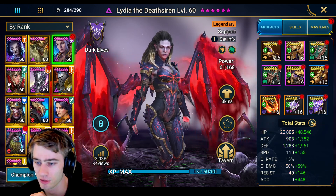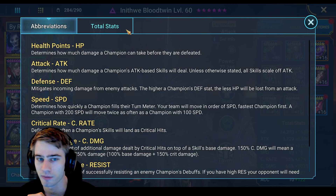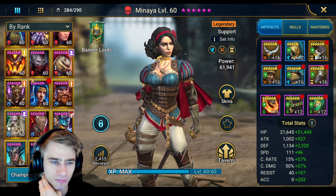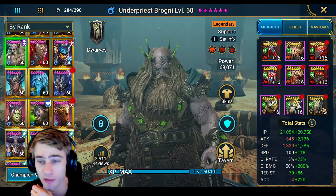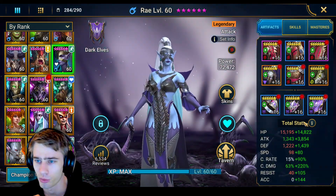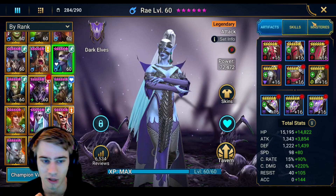Lydia in my guardian build - really tanky with a lot of speed. Arbiter - I used her as well on one of the teams in E3, my best damage gear. Brogni is in a damage build for my clan boss - actually insane damage. Ray has pretty good damage gear, her base attack is not that insanely high so getting attack high is hard, but it's savage and does a lot of good damage.